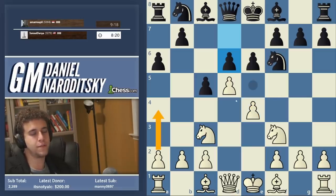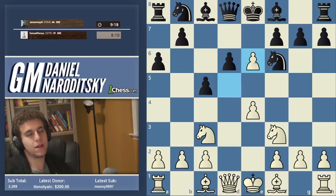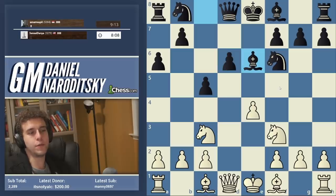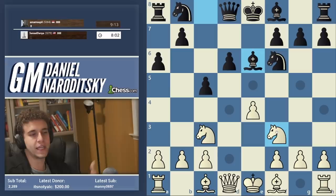The other approach is to play the positional move a4, preventing Black's main idea of b5. It's largely a matter of taste, but I feel like with White we should go for a more principled approach. Let's play d takes e6. We can develop with bishop f4 or bishop g5, but I'm giving you a hint by talking about principled play.